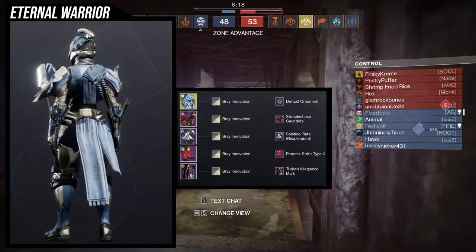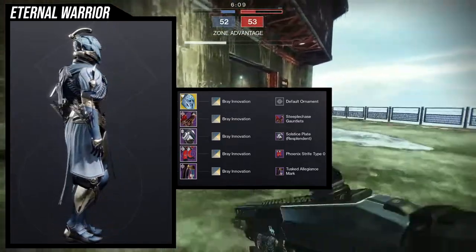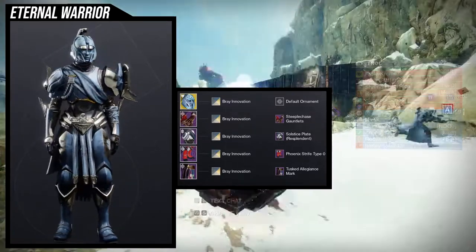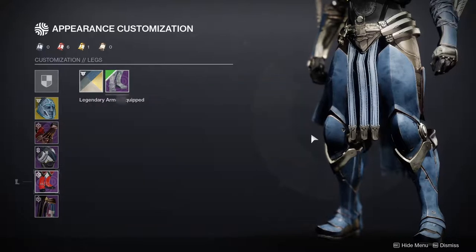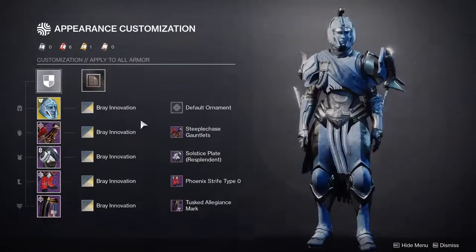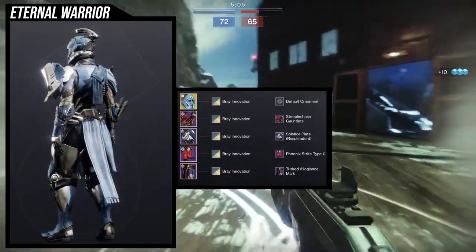For the chest piece, I'm using the Solstice Plate Resplendent chest piece because it looks really good — it really invokes that warrior feel because of the cloth and the rope on the side. For the boots, I'm using the Phoenix Strife Type 0. This was a no-brainer because of the extra color differentiation these boots give off. The Phoenix Strife Type 0 and the Devastation Complex use the same model, but the Devastation Complex boots don't have that color differentiation, so I went with the original Crucible boots.